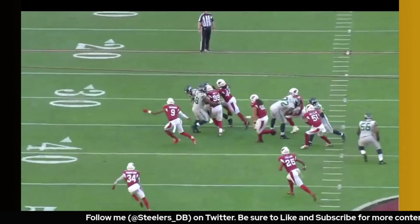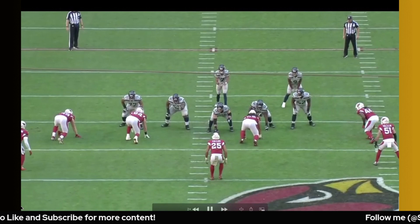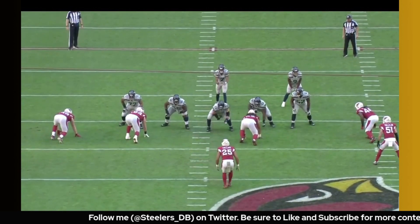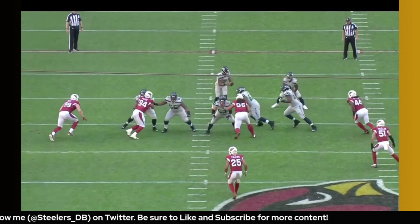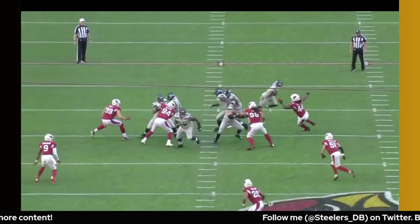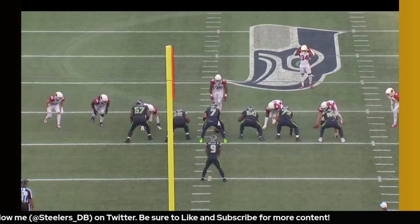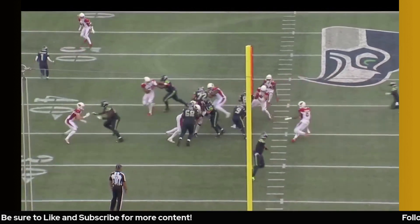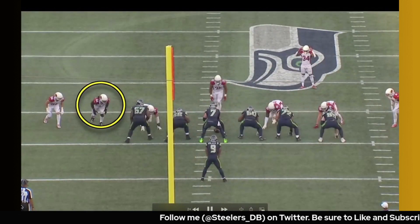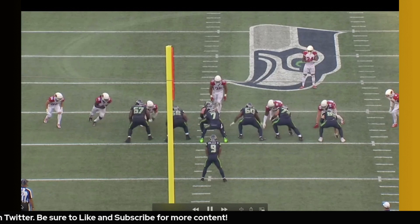Now we get into run defense stuff, and this is where I was really impressed. Golden's had some good years as a pass rusher, but I wasn't familiar with what he brought as a run defender. Seattle is running kind of a GT counter — pulling the guard and tackle — and Golden does a good job confirming the handoff and then chasing the play down from behind. That motor is red hot as a run defender as well, which I think was an underrated need for the Steelers. They drafted Nick Herbig for pass rush depth, but I'm not sure he's ready as a run defender, whereas Golden I have no problem with after seeing his film.